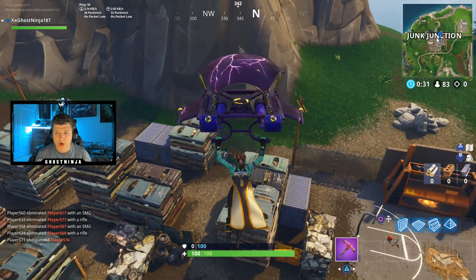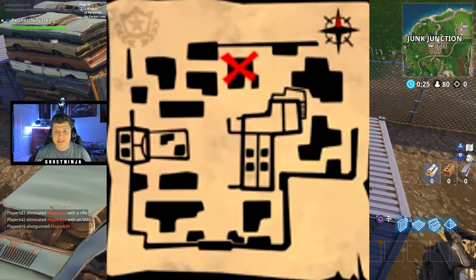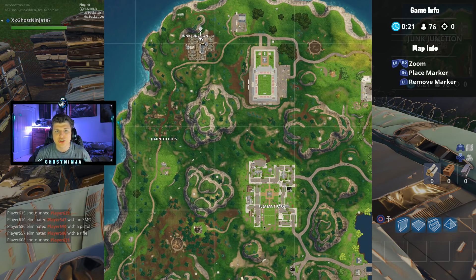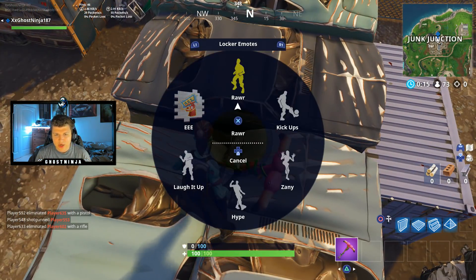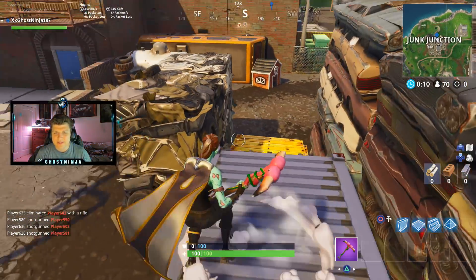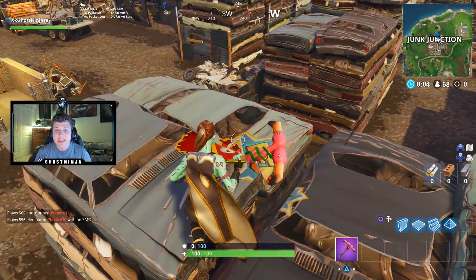All you guys need to do is land right here. I'm going to show you guys the map on screen — as you can see, X marks the spot, and that is exactly right here up by Junk Junction. You guys will be able to claim the star. It's going to be right here — I'm going to mark it with the spray. X marks the spot, so it'll be right up here.